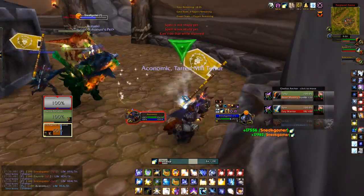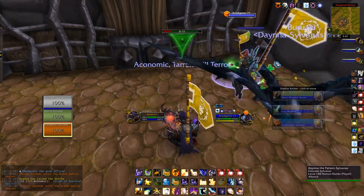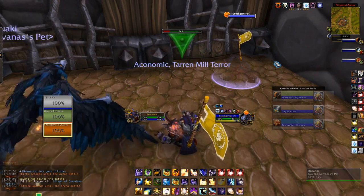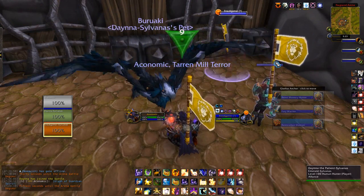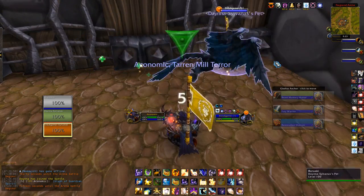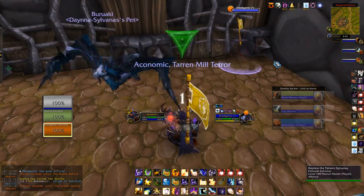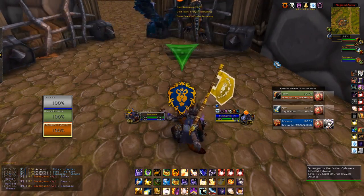I'm going to pop into some twos or skirmishes because I really want to try and learn Holy — probably in late expansion it will get better than Disc, like it did in MoP and pretty much every expansion. I just hope they buff Survival too. They should buff Holy as well because Holy is really weak right now.